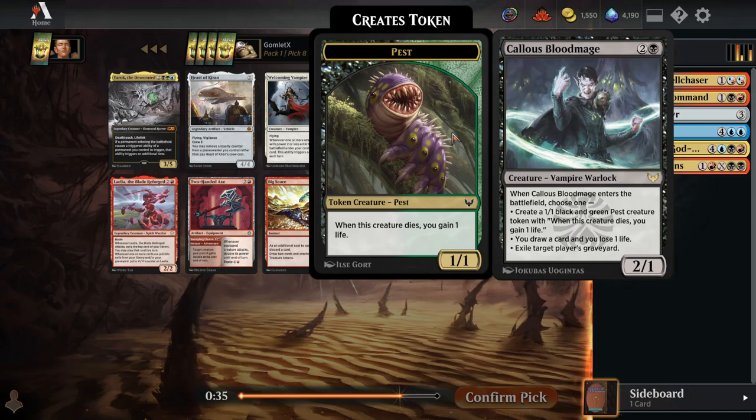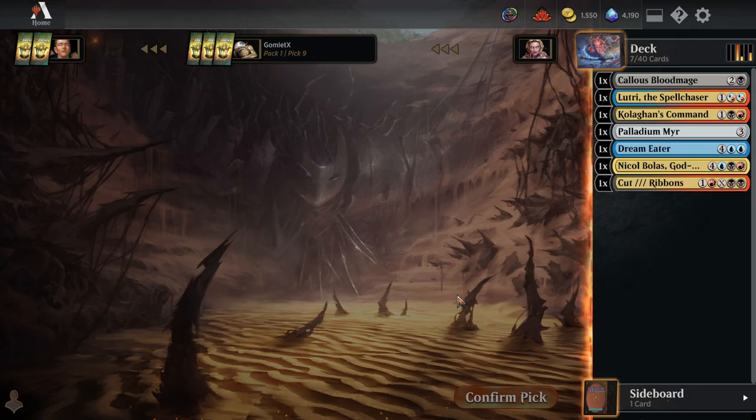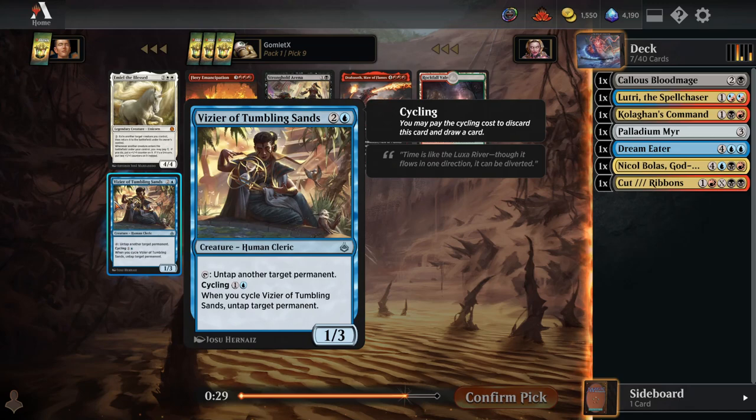Pick 8, Blood Mage is pretty flexible — stop any Graveyard Recursion with the Exile effect, draw a card, or if your opponent's really aggressive you can get a couple blockers. If we're aggressive we could go for Lalia the Blade Reforged, but I'm likely to be more controlling with a big late-game win condition like Nicol Bolas and a deck that wants to play a lot of big instants and sorceries because we have Lutri as well. So I'm going to go Callous Blood Mage here — Lalia is much better for a more aggressive deck.